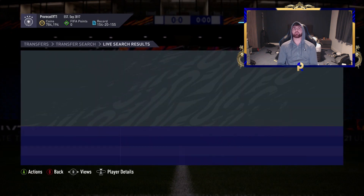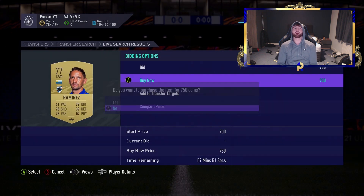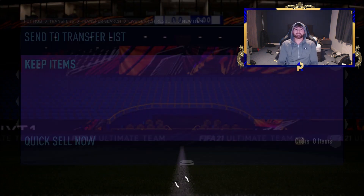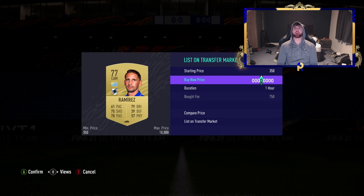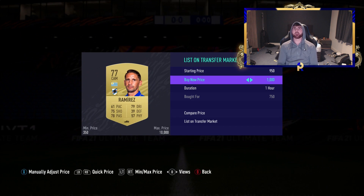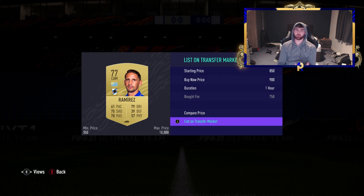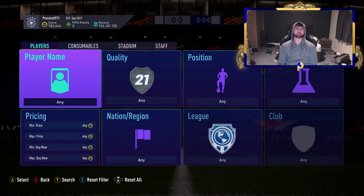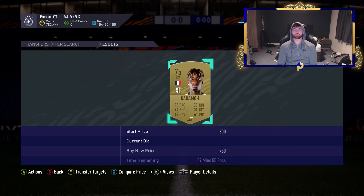If you get all the cards you're going to make a ton, and even if you only get half or a quarter of them you'll still make a lot of coins. We're making roughly 150 coins per card — some we're getting at 750, some at 700. Ten cards is 1,500 coins, twenty cards is 3,000, thirty cards is 4,500. It's very, very easy to make coins.